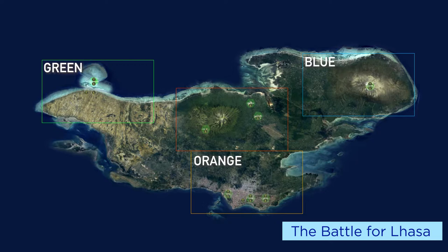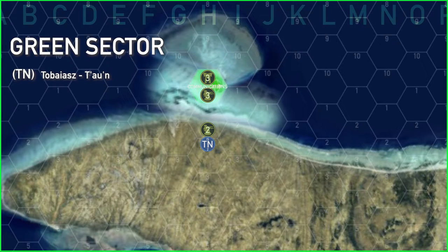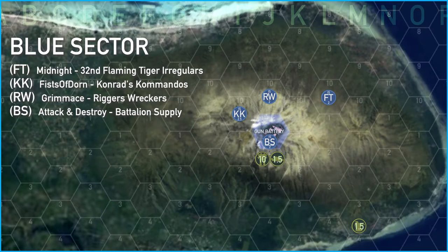In green sector, TN continued his campaign of eroding the enemy defenses. He attacked a two-skull fixed unit on the coastline and destroyed it, then retreated back to G3, keeping himself out of reach of the three-skull mobile unit in H10.